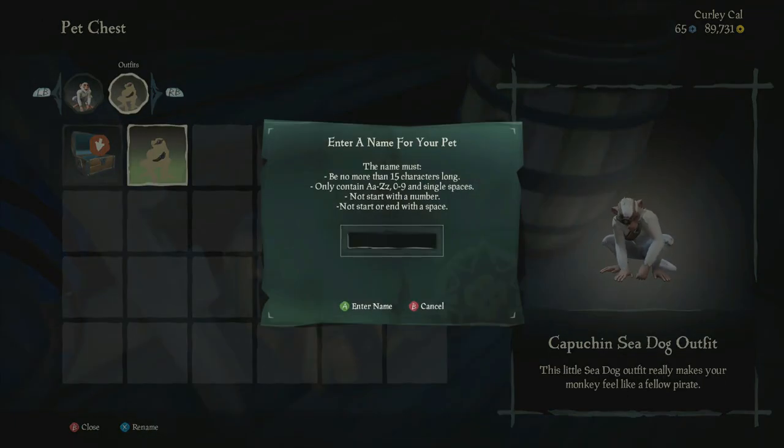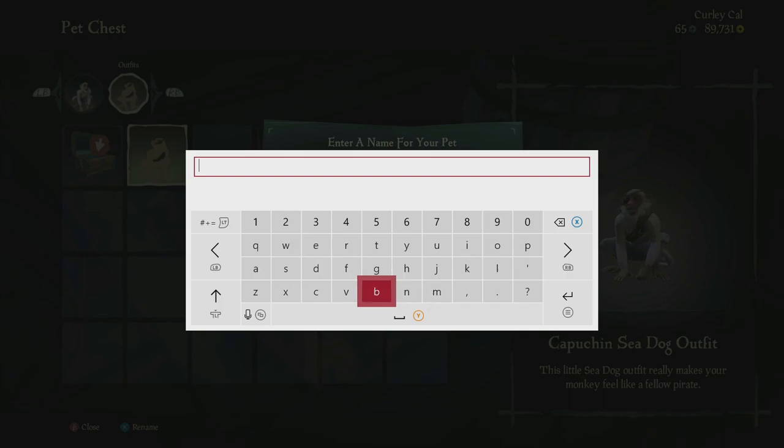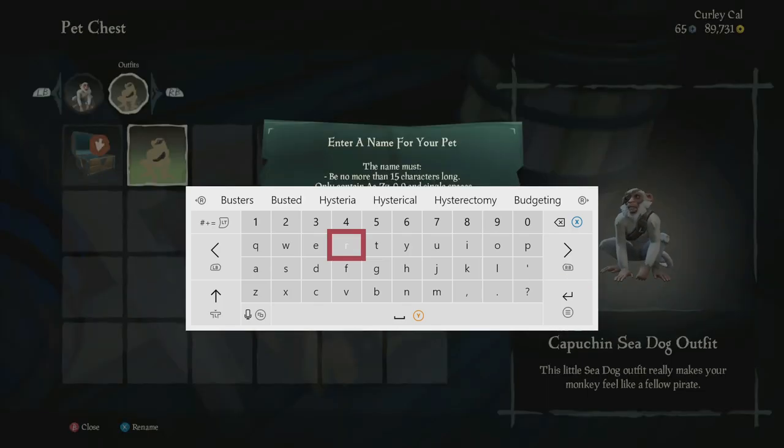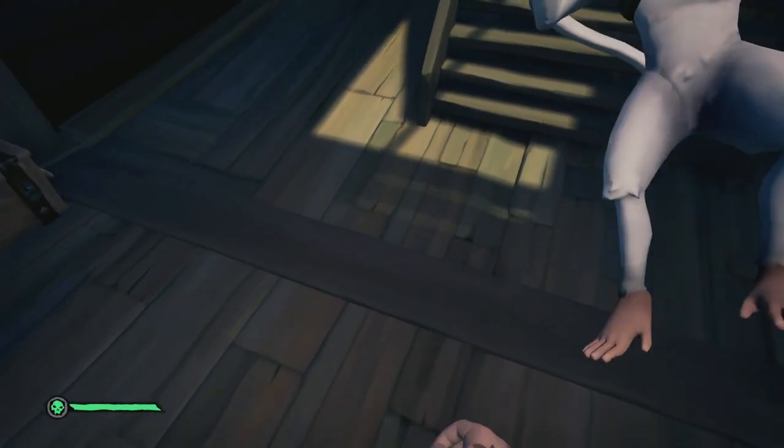Let's rename him. I'm going to name him after my dog - we're going to name him Buster, if the keyboard actually works. Buster is going to be the name of this monkey. Buster the monkey sounds like a freaking awesome name. There we go, Buster. Validating name... Pet successfully named. Where is he? Little buddy. There he is!